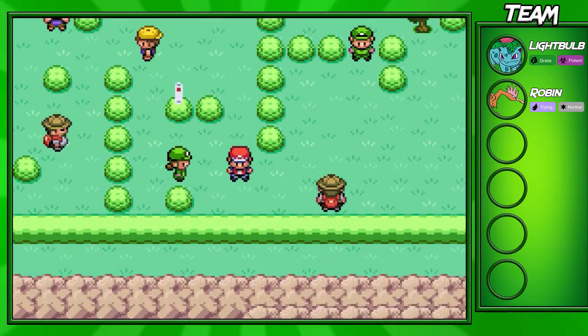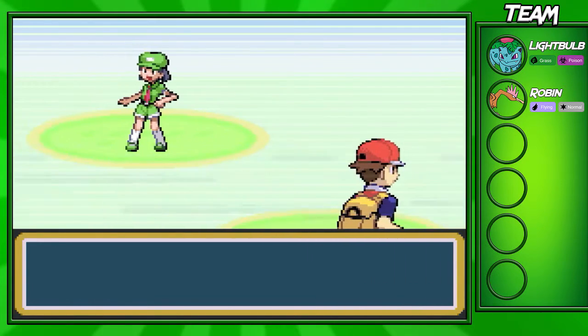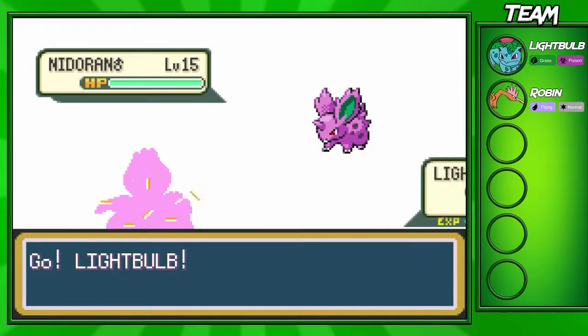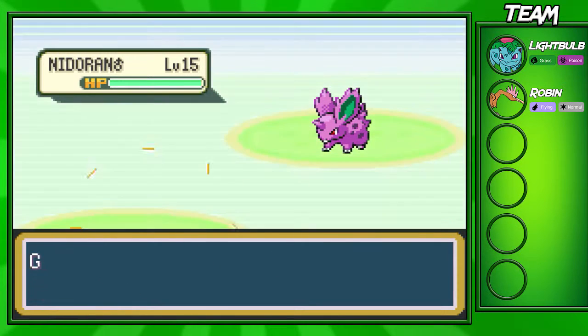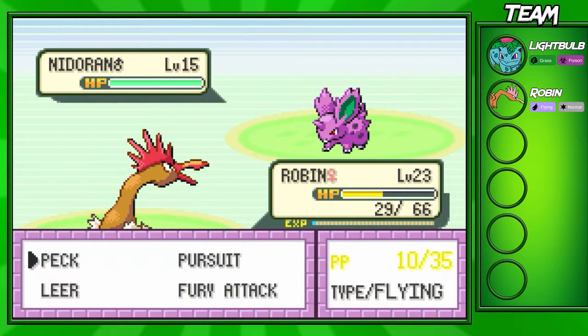We're gonna battle this Picnicker now. She has two Pokémon on her team — a Nidoran female and a Nidoran male. I really want to pick one of these up for my team, probably one of my next Pokémon. It really depends on when we're able to pick one up. It looks like my Ivysaur might have some trouble with these Pokémon — I don't know if Vine Whip will do that much.